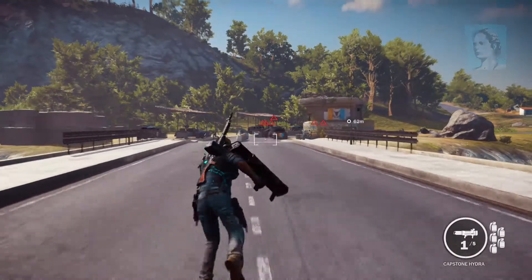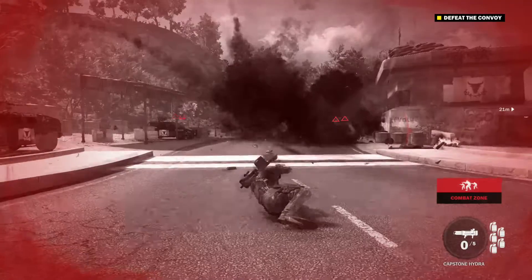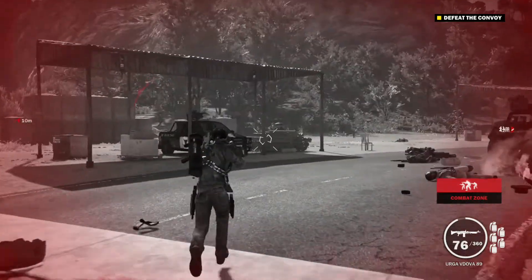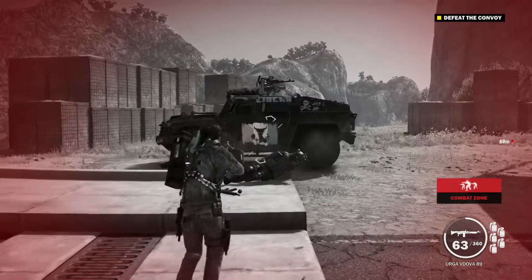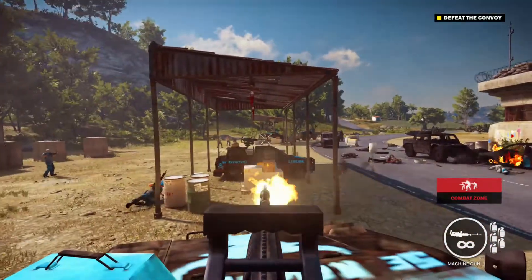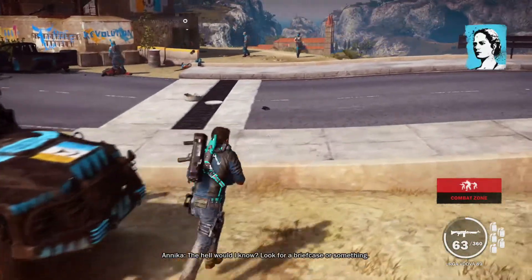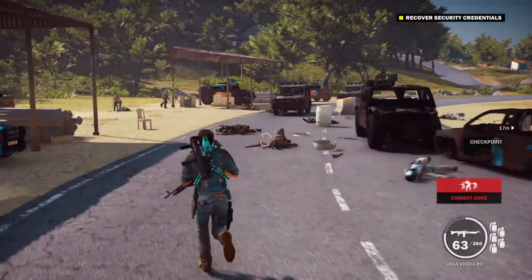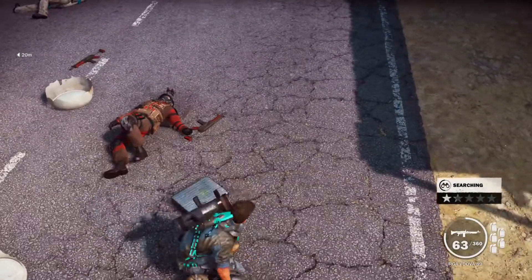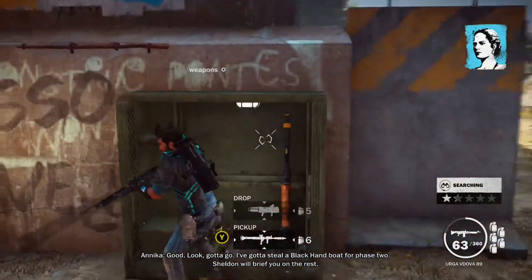You heard the man, move it! But we made it just in time. Now we destroy all these guys. I'll go ahead and take this vehicle-mounted machine gun and wipe the rest of them out. The other guys actually did a pretty good job for me. Look for a briefcase on the road — there's going to be one right here. There it is. I've got to steal a Black Hand boat for Phase 2; Sheldon will brief you on the rest.